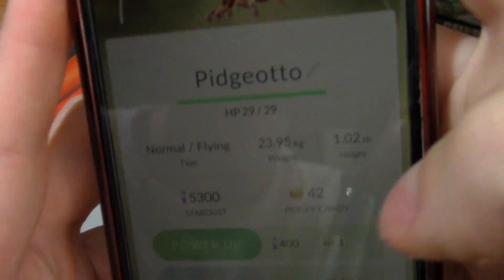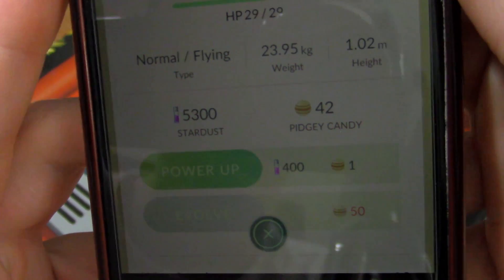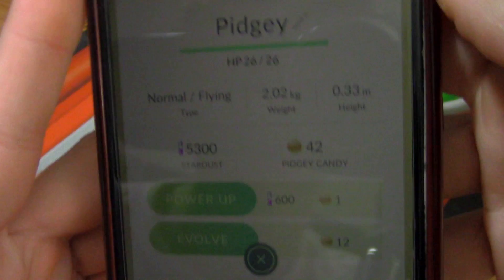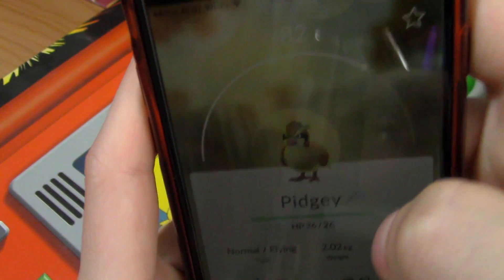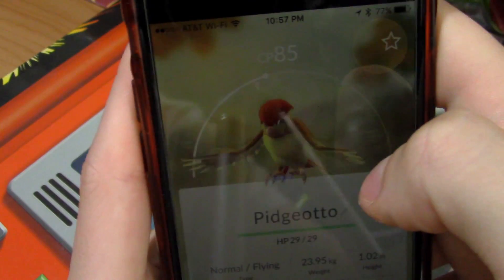I did get a Pidgeotto - I actually got two of them, I sold one. I do have 42 Pidgey candies, so I'm going to evolve it to Pidgeot next. I do have a Pidgey with 42 Pidgey candies. Not super cool, it's got 80 CP though. The CP of Pidgeotto is 85.